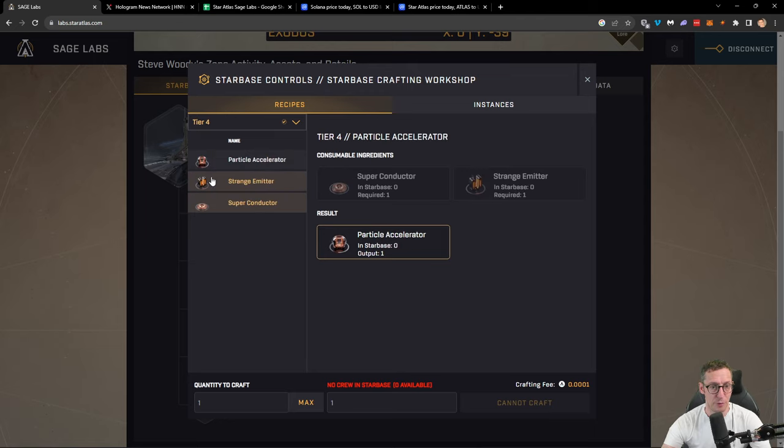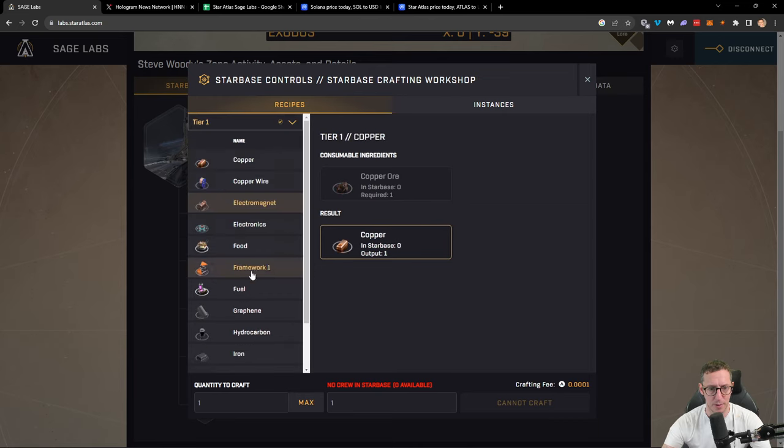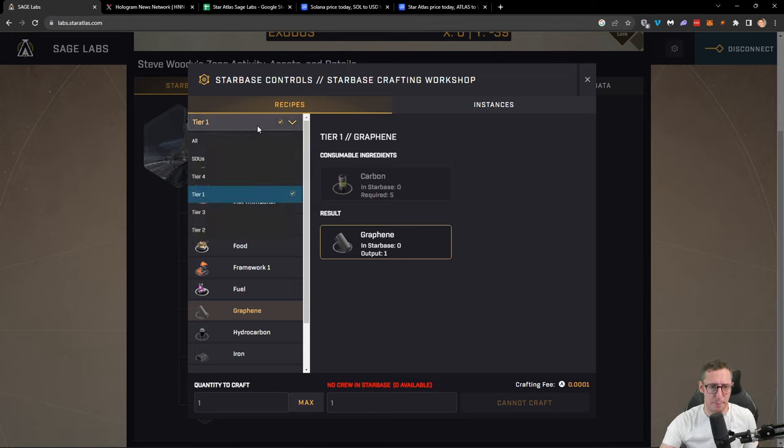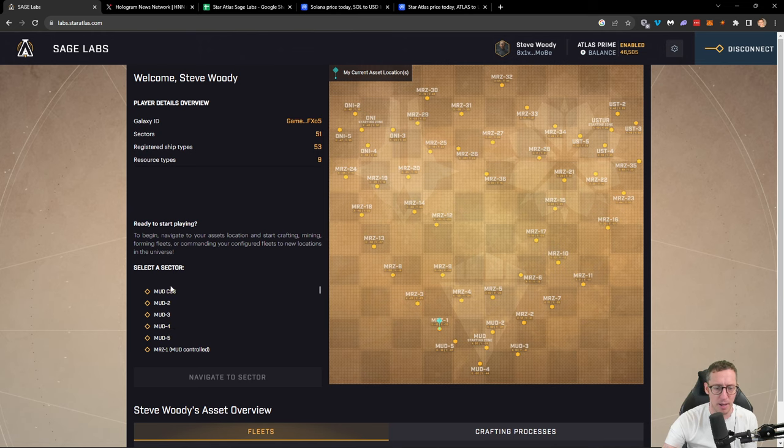A superconductor is going to need copper wire and also graphene. Graphene is something you can get — I believe it was tier one — and graphene requires carbon. So carbon into graphene, then graphene into that. Now in another location you would only have these tier four items. I'll show you that now. Going back to the dashboard and navigating to MUD 2, if I go to crafting and select a category, here we've only got tier one up to tier four — same items, same items everywhere, but there's a list missing here.